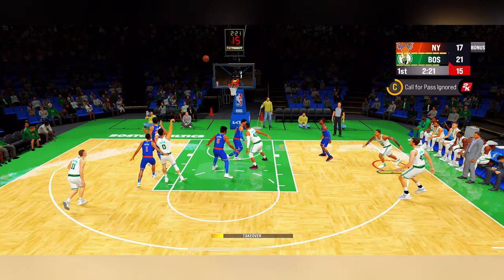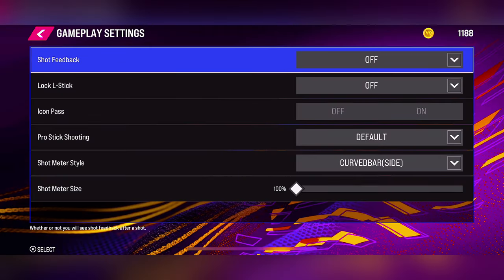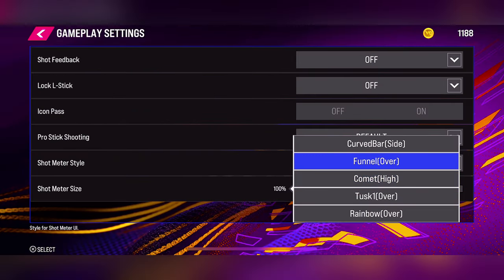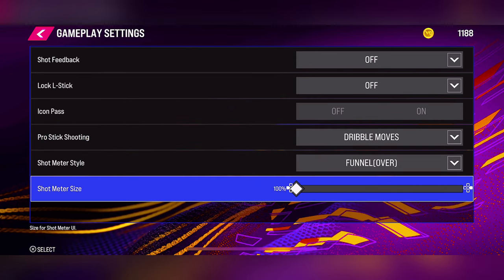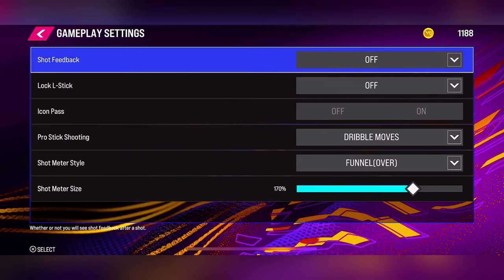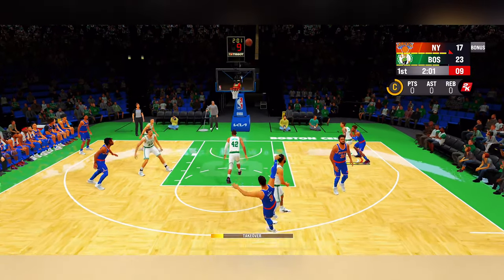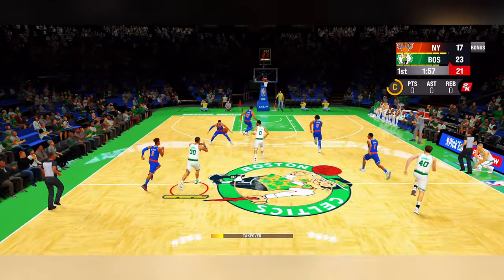I don't know why the camera angle didn't save — why can't it be the same as the console version where no matter where you change it, it saves across all modes? And hold up — 2K actually has an option to change the shot meter the entire time! It's hidden in the settings screen once you play a MyCareer game, and you can actually make the size bigger. That's kind of neat, but why hide it in this specific mode?